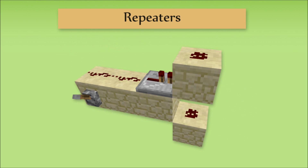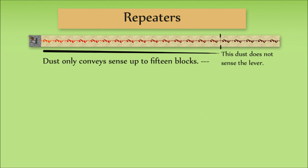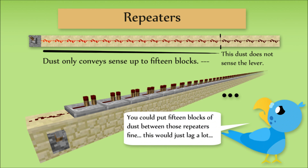A repeater will also be able to give sense upwards, downwards, or around corners by allowing the solid block to convey to any adjacent dust. As I mentioned in the last video, while dust has a limit of only 15 blocks before losing its sense, repeaters will strengthen the sense, allowing it another 15 blocks. This means a line of repeaters can keep a sense going forever, making them useful for redstone in large spaces.